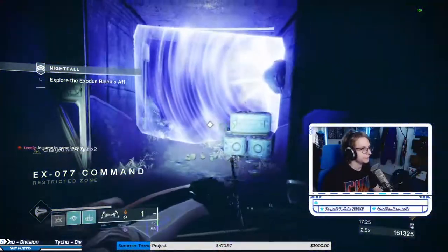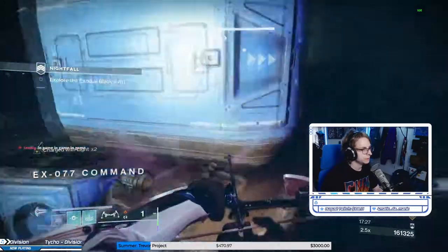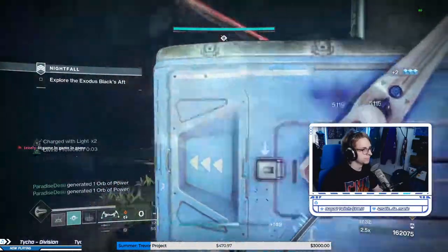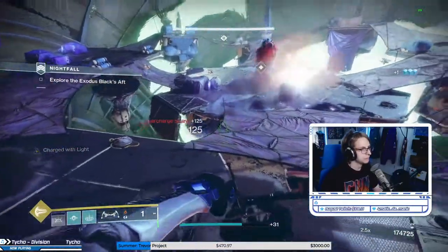The dark room up ahead only has one Overload champion — take him out right away. Carefully move with the platforms, watch out for the snipers at the end, especially the orange bars, and you're at the boss. Finally, let's get into the boss room.